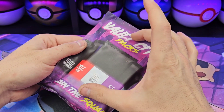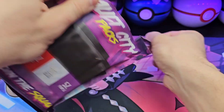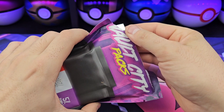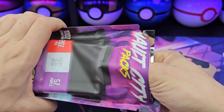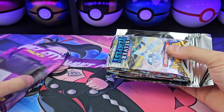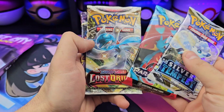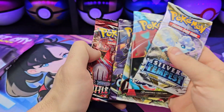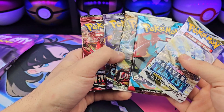The bonus pack is the full height so I can't hide it — silver. Okay, that's a good way to end off the 10 of them. Our packs: Silver Tempest, Paradox, Lost Origin, Chilling Reign, Battle Styles — no Darkness Ablaze and no Scarlet and Violet base.